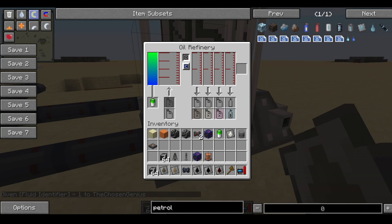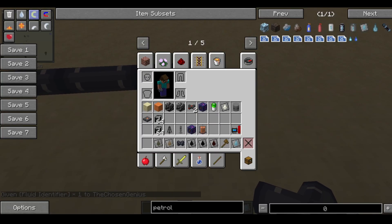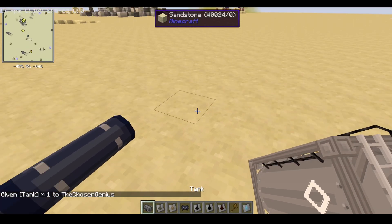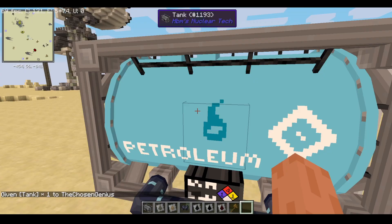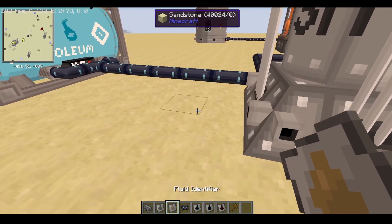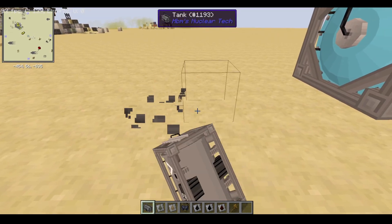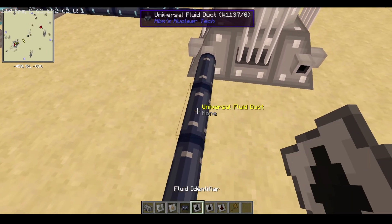Now we just need to make some ducts. On this side you can make it out of a tiny tank — it doesn't have to be a big one. The tiny tanks look better. Link that up and say this is going to be petroleum gas. Now any petroleum gas that flows out of our little refinery will be stored in this tank. Link up another one — this time for heavy oil.